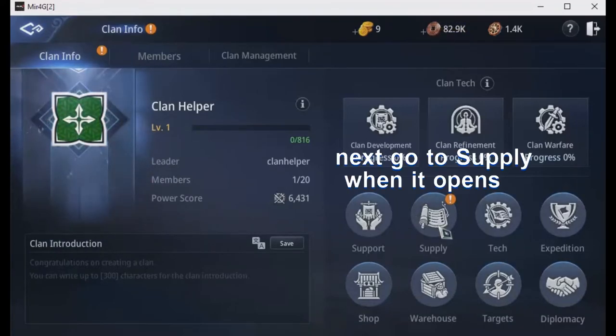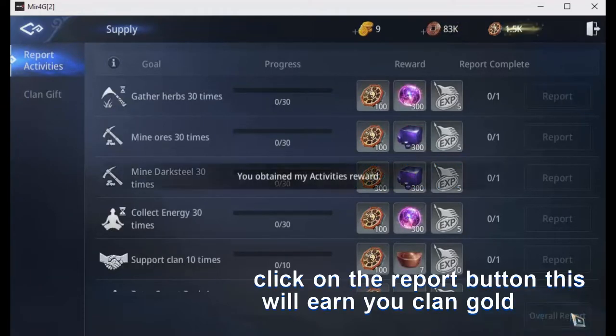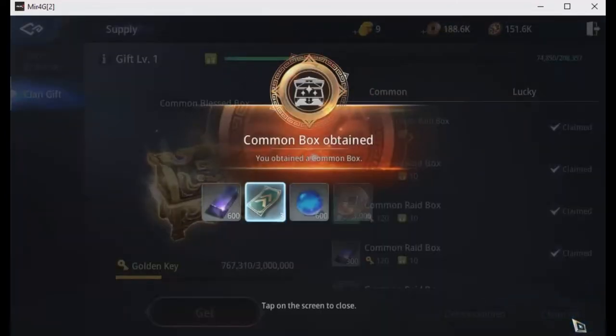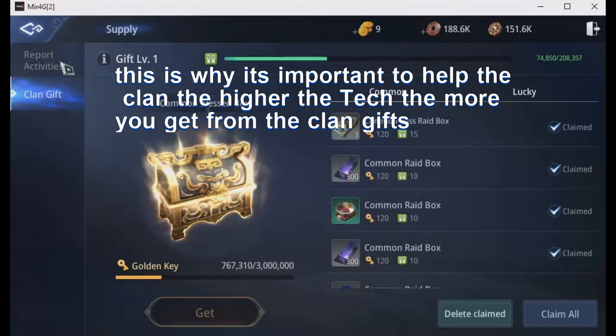Next, go to Supply. When it opens, click on the report button — this will earn you clan gold. Then click on clan gift. This is why it's important to help the clan: the higher the tech, the more you get from the clan gifts.